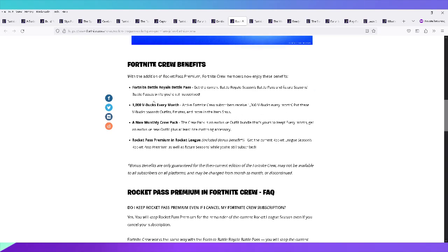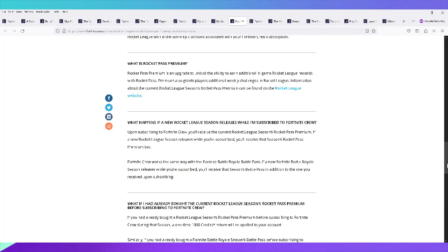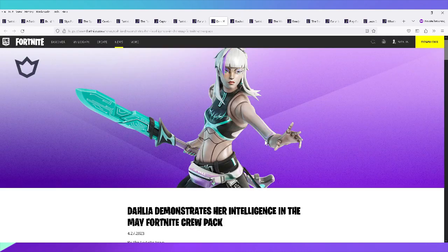The Fortnite Crew subscription gives you a battle pass — or 950 V-Bucks if you already own it — 1,000 V-Bucks every month, a monthly crew pack, and now Rocket Pass Premium for Rocket League. Technically you get 1,950 V-Bucks if you already own the battle pass. You don't need to subscribe every month — you can turn off recurring billing after subscribing to cancel, and you keep the items earned.